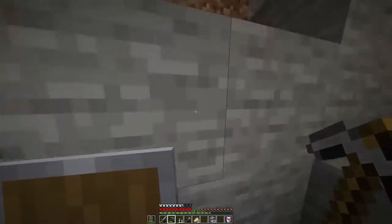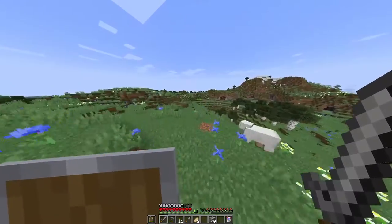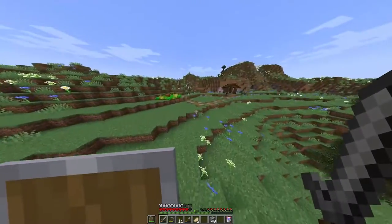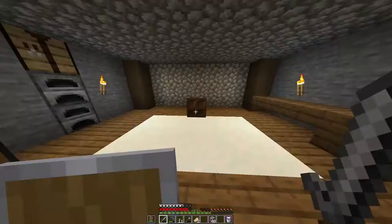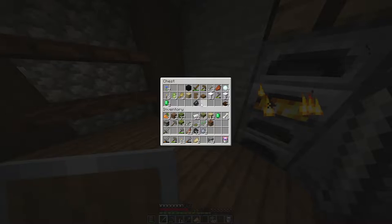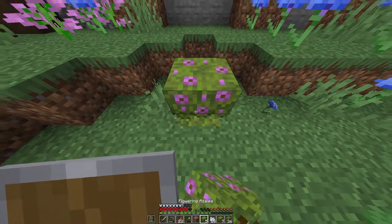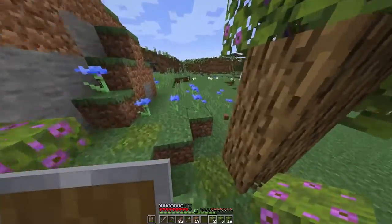I didn't do much in the caves really, but I found an axolotl friend — so cute, I'll show you later. We're back home — it wasn't too far, just over a little hill. I'll eventually go down the caves more, just not yet. Now I'm going to place some trees around the base because it's quite empty.